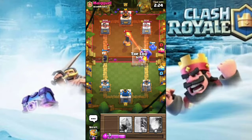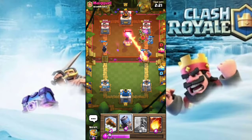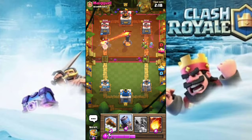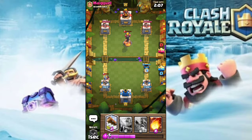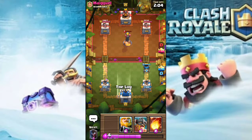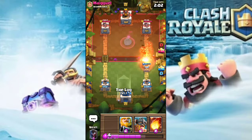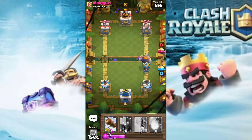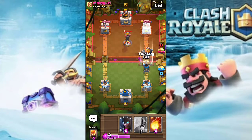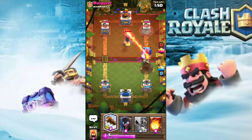I was thinking he would drop the goblin gang but he dropped it very late, so my mega minion was able to take it out. I'm gonna ignore the knight because it can't do a lot of damage. Let's drop a Mortar — I don't think he has any counter. He just dropped a knight, so I guess he has a fireball instead of a rocket. My Mortar should get a hit on his tower, but he's back on his Inferno Tower so my Royal Giant isn't gonna make it.